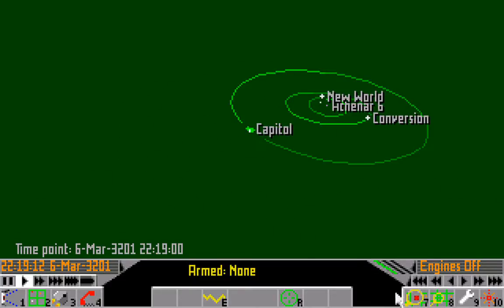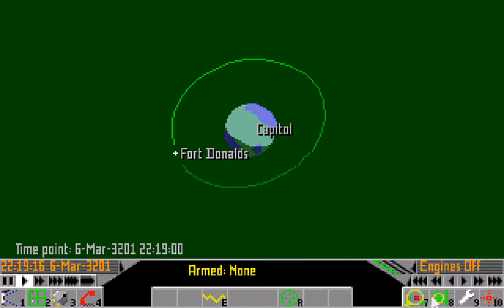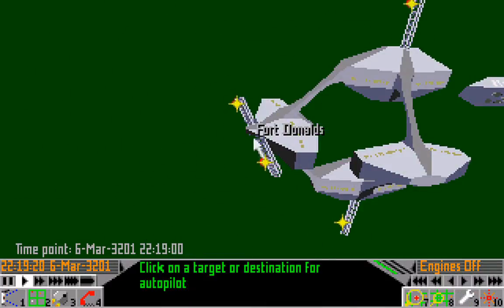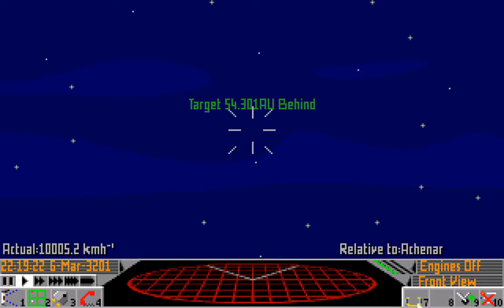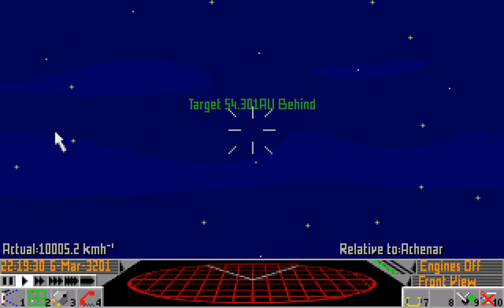Basically if you try to approach one of these spaceports, they'll say no, because you're a pirate and a murderer, and you unlawfully discharged your weapon while committing piracy and murder. How do you pay your fine if you can't dock? Well, you pay it by remote transfer. But I think we should reload and be a bit more professional about it.